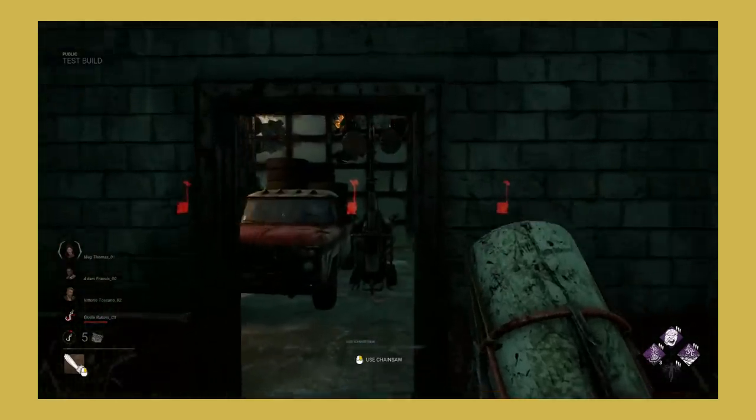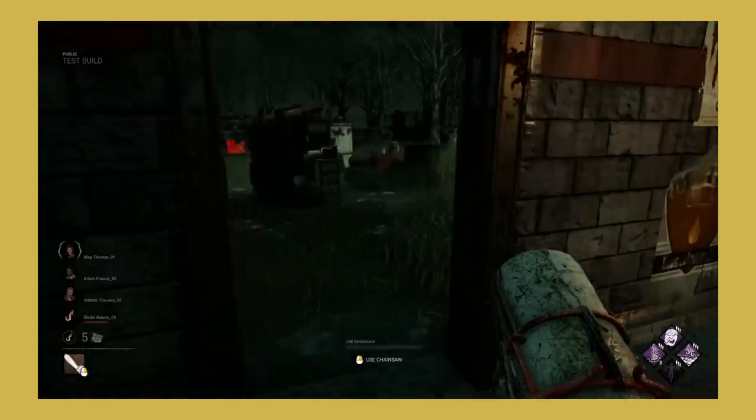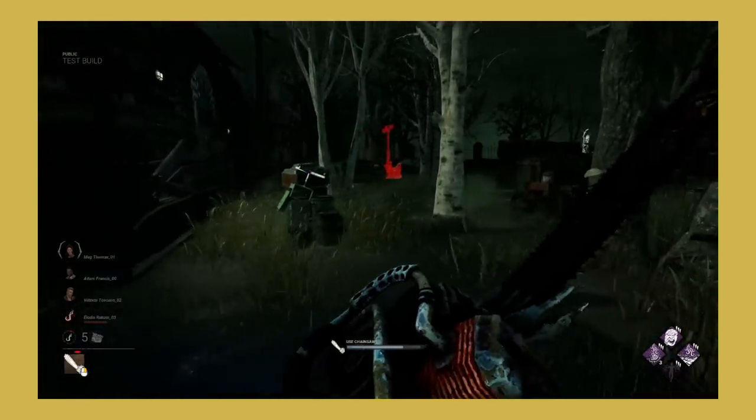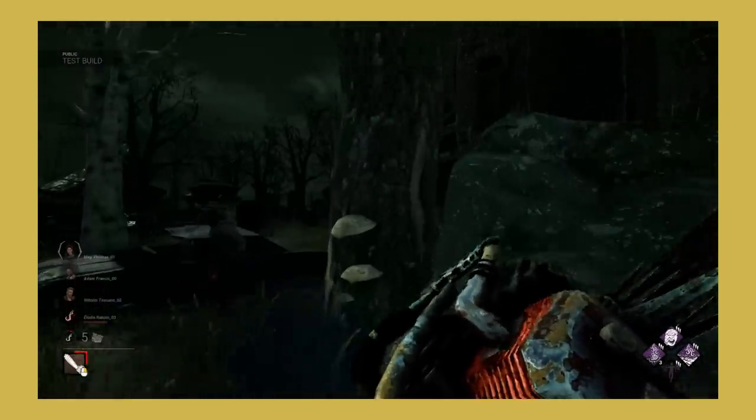The one thing I don't really like is that one of the breakable walls is missing from the main building. This makes the garage much less tense. Before I liked this spot because it was suspenseful working on a gen there since there was only one way out. I hope they don't keep this wall removed and revert it to how it was.